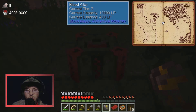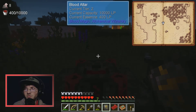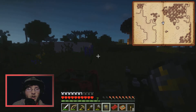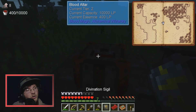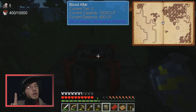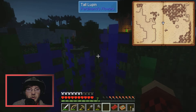Once we get a mob farm going under it and set up the ritual of sacrifice, it will start hurting and killing mobs and putting the blood in there. We have 400 LP — this will let us know if we have enough for crafting. This is the current tier.